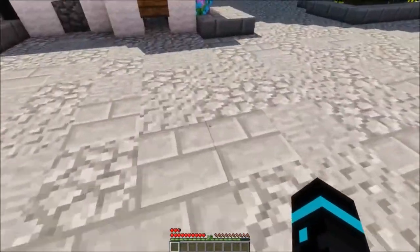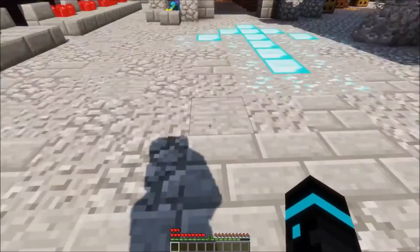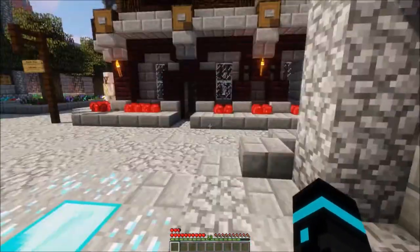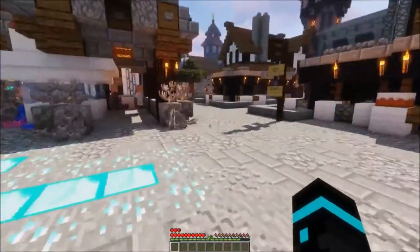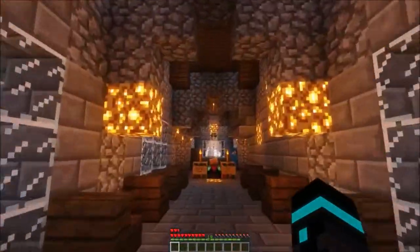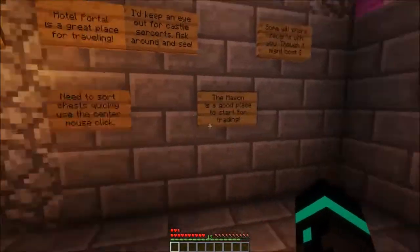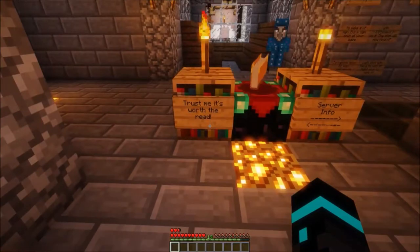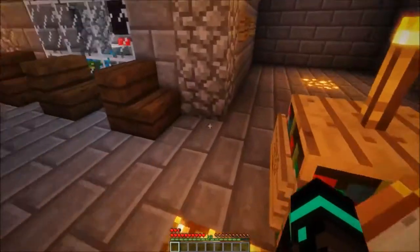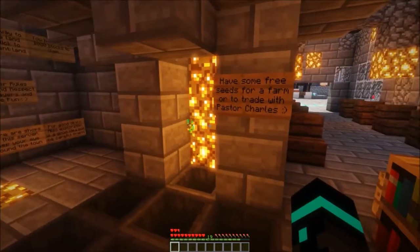I thought maybe a few of you who are playing would like some helpful hints. So obviously in this direction would be the spawn and information area — you'll spawn in somewhere in like a 20 by 20 area, it's kind of random. We come in here — this was a beautiful church that we had found and it says 'trust me, it's worth the read' and server information. This is definitely a good place to start.